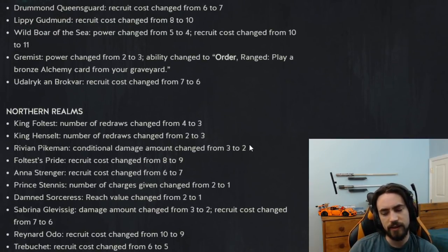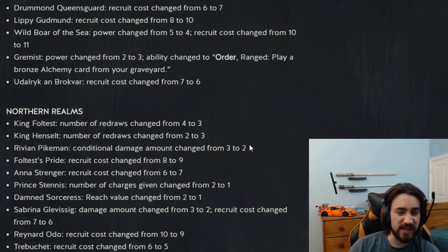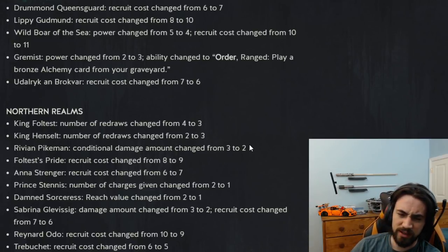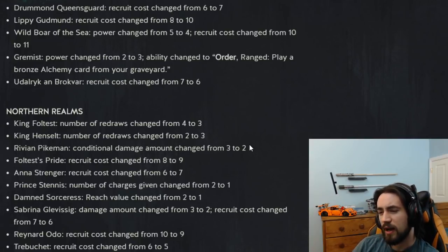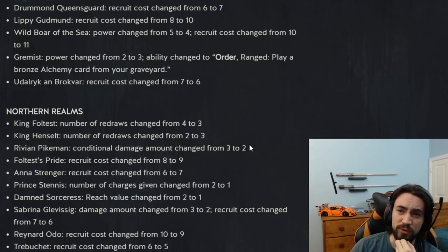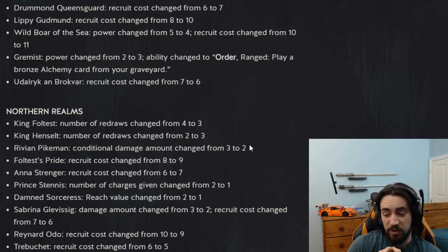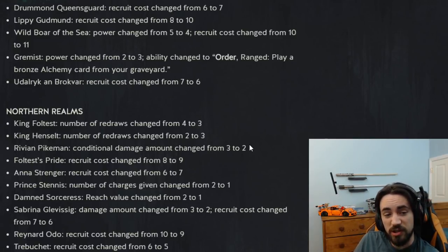Lldaric recruit cost changed from 7 to 6. Lldaric is 3 strength — when you play it on the board it has order: 3 charges, ping an enemy by 1. If they have 2 damaged units it gets Zeal so you immediately get to use those 3 pings. This is similar to a mini Blaze. At 6 provisions it's actually pretty good and gets good value. You should generally have 2 damaged enemies because you play Krakencrate. If people are running engines, which they most likely are because of the Ethnae changes, this card is good. I would start playing this in your deck.